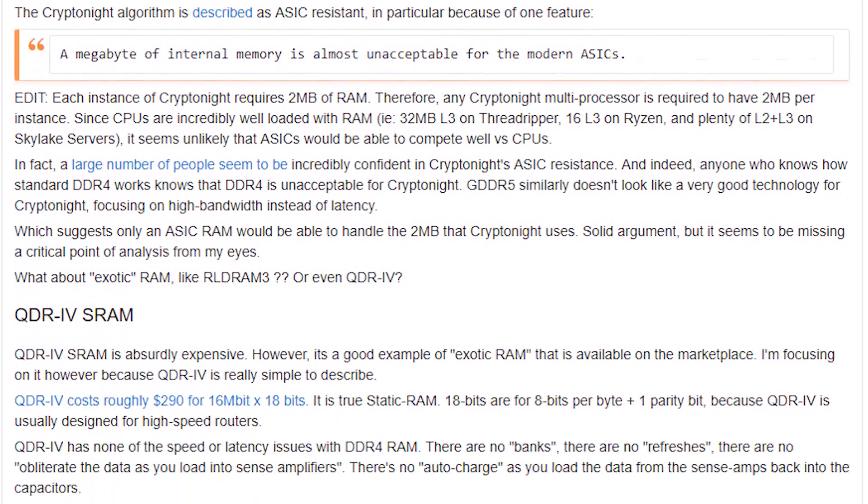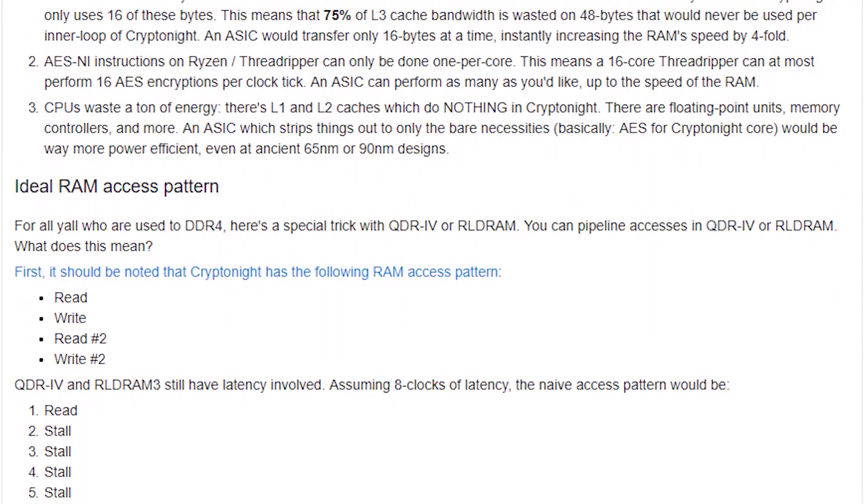This is especially frustrating because CryptoNight was one of the algorithms praised for its ASIC resistance. ASIC resistance means exactly what it sounds like — it's an algorithm that's hard to design ASICs for. These algorithms usually require memory or other components that are either too expensive or too difficult to implement into ASIC miners, but can be found in many consumer machines.